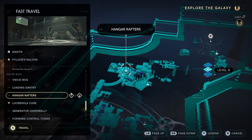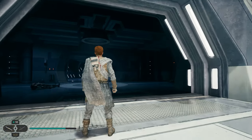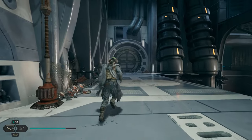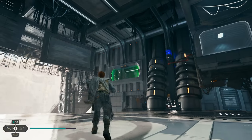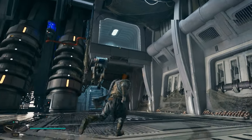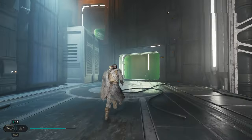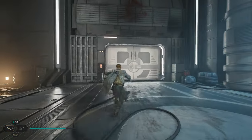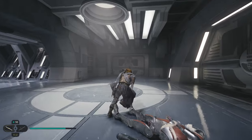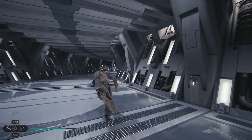Once you get here, open up your fast travel map and fast travel up to the hangar rafter. Once you spawn in, turn around and head through this giant door. If you don't already have this door unlocked, come over here and work your way through — go around the outside, wall run, go through a green wall, and work your way all the way around. You'll come out on the other side, jump through the green wall, and you can unlock this shortcut. Once you come through, work your way all the way down this main hallway.